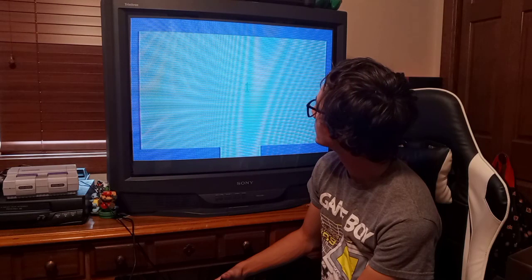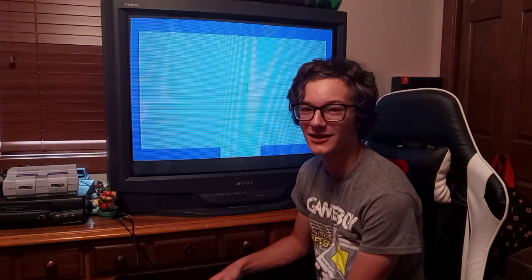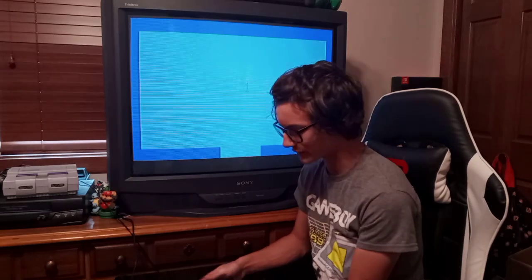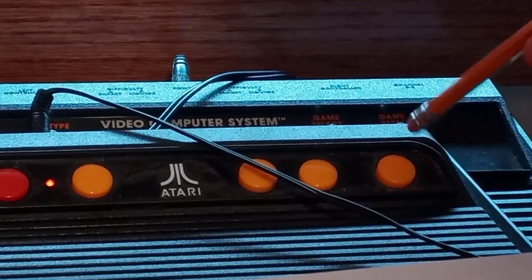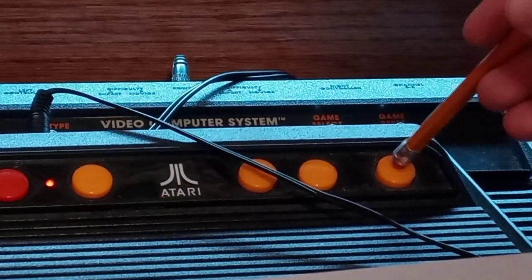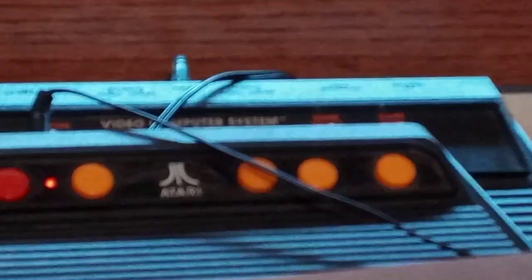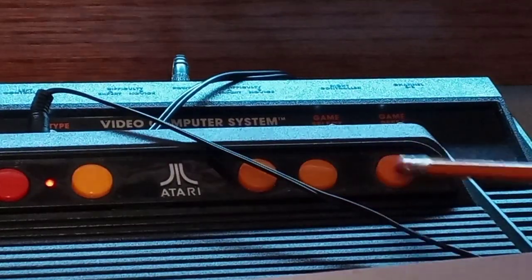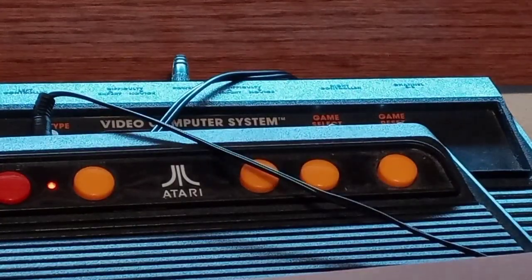So, this is level one. It's an Atari, so you'd think on the Flashback that they'd make it so you could press the reset button on the controller. No. The fucking Flashback has all the buttons rearranged — that's actually the game select button. This is the reset. Fucking stupid piece of shit.